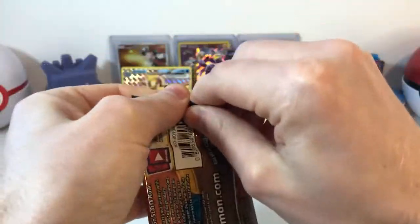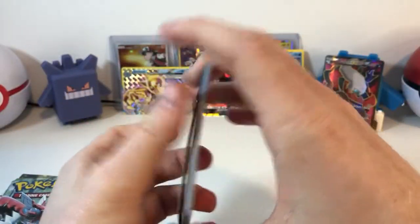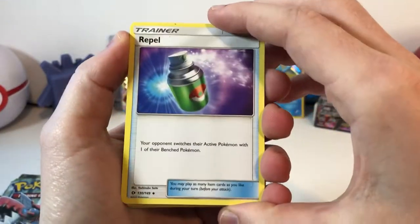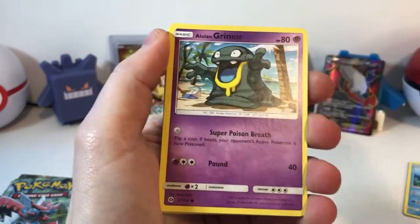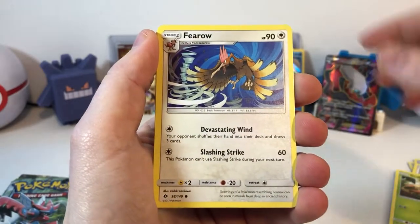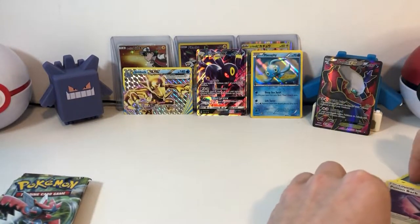Let's open the Sun and Moon up first. Code card — one, two, three, four to the front. Get rid of the steel energy. We have a Ralts. Corsola. Professor Kukui. Alolan Grimer on the beach. Snorunt. Grubbin. Flareon. Snubbull. Poison Barb. And another Mimikyu. What is with the Sun and Moon packs?